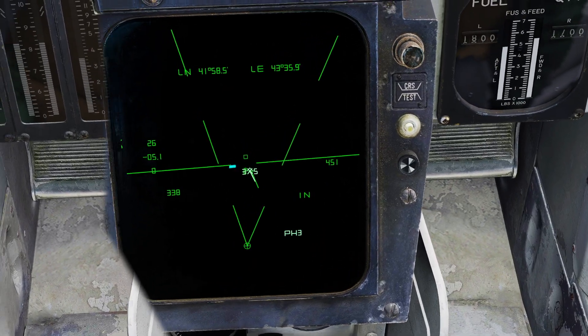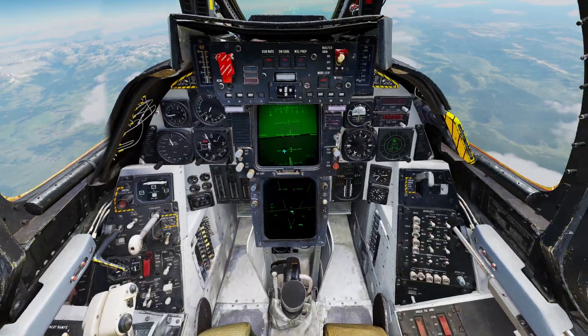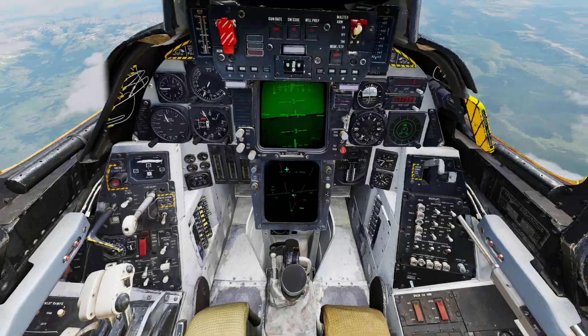Here we can see the number is flashing, which means the missile has gone active and we are no longer guiding it ourselves. It is now negative, which means it probably missed the target.